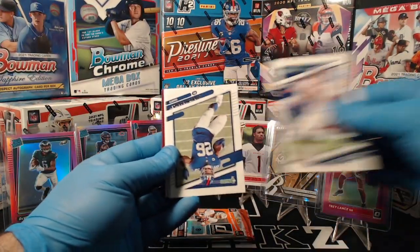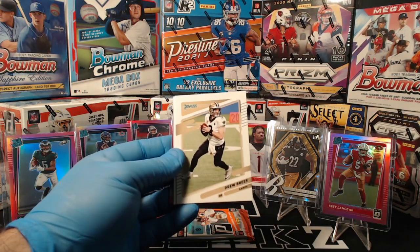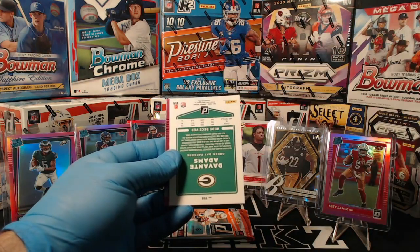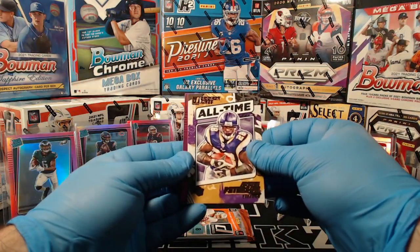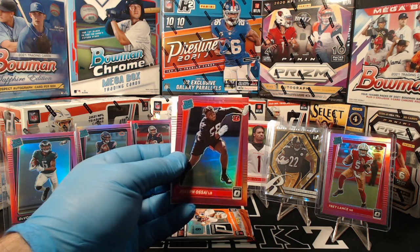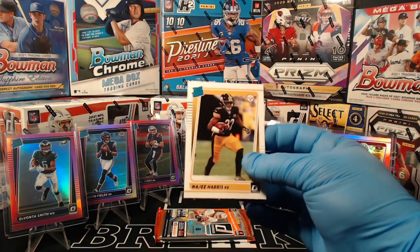John Elway, Saquon Barkley, Drew Brees, Minkah Fitzpatrick, Devontae Adams, Adrian Peterson Gridiron Kings for the Vikings. Pink optic: Joseph Ossai for the Bengals. And there's a Najee Harris rated rookie for the Steelers.